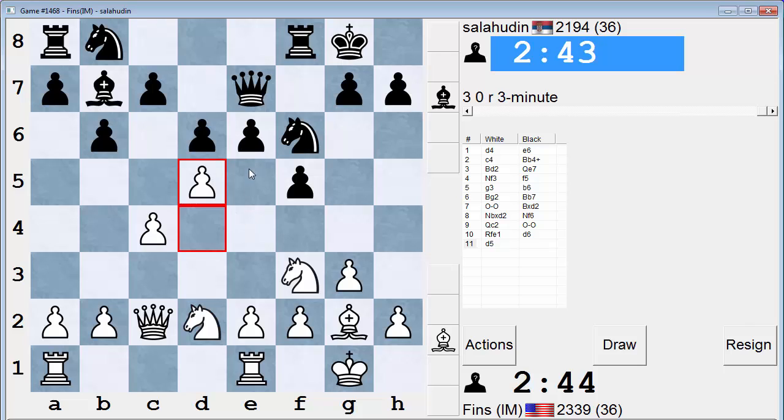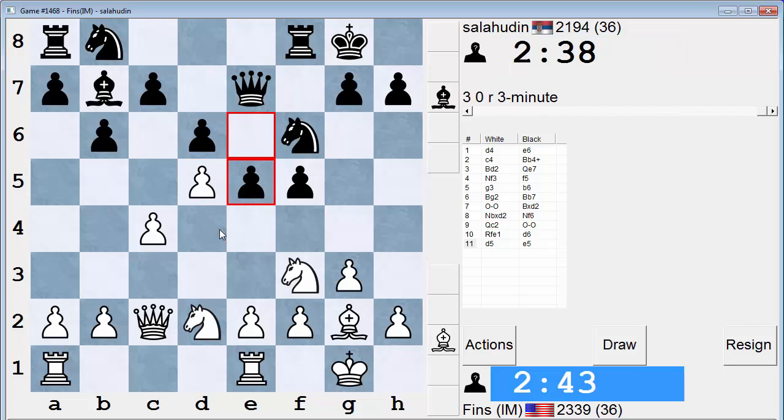You should go e5. E5 would be a good reply, because if he takes, I can play knight d4. Now if I take here, he takes on d5. But that could get interesting.